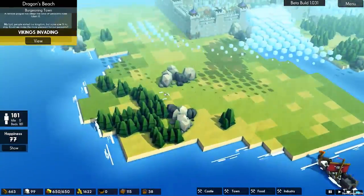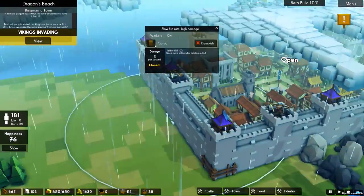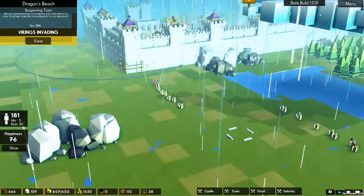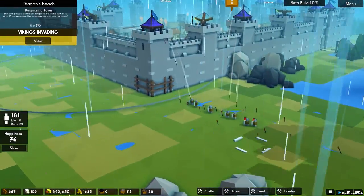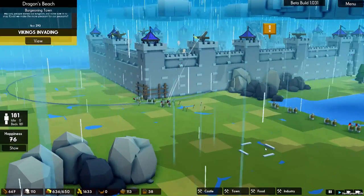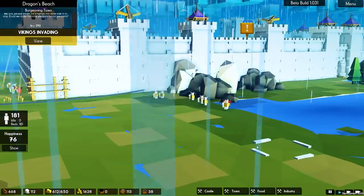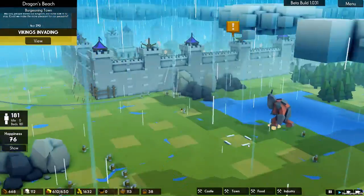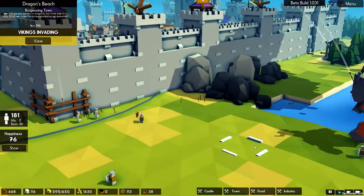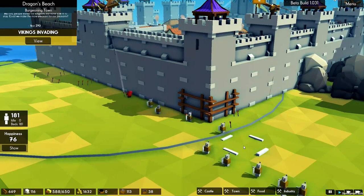Where are the Vikings invading from? This side. Make sure that gate is turned on, and that one too — that one's already on. There are the Vikings again, lots of rain and lightning as they charge forward. I hope they don't have metal spiked helmets on — that's not something I'd want in a thunderstorm.